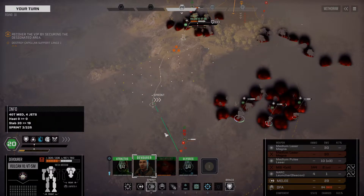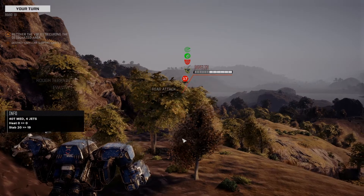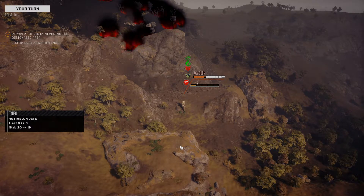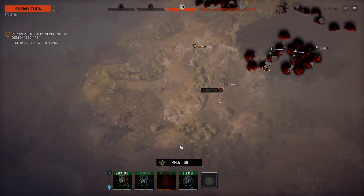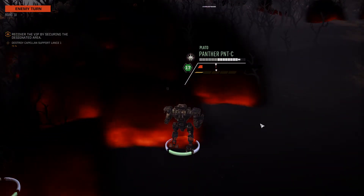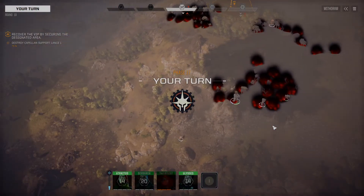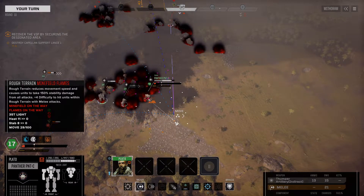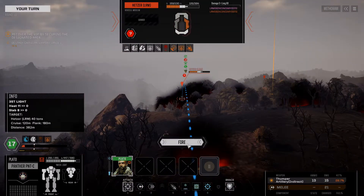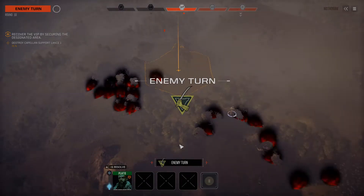We can sprint the Vulcan over here and rear-arc attack the Javelin — that is definitely a good idea. The Marshal closes in and fires on the Panther for nine damage, not relevant. The Panther stays put and fires on the Hetzer; we have a pretty decent chance of getting a good crit.